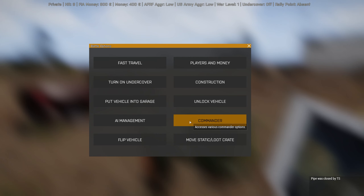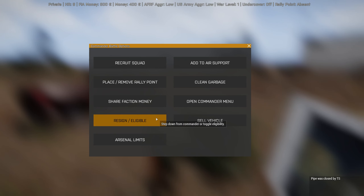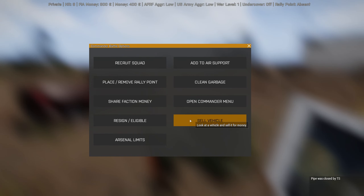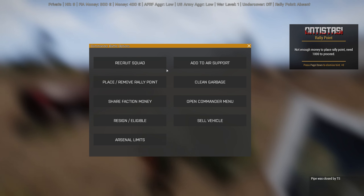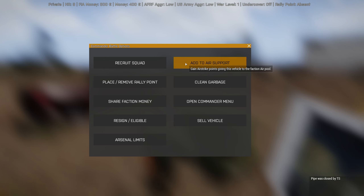In the commander menu you can recruit squads, clean garbage, resign from commander, see arsenal limits — how many weapons a guest can take from the arsenal — share faction money, remove or place rally points. You need 1000 to place a rally point, which is a spawn point you can teleport to. For air support — when you capture an airfield you have vehicles around. You can sell or give them to your faction, and they give you air strike points depending on the vehicle: helicopters, jets, etc. You can then use those points.